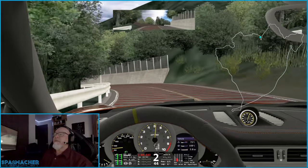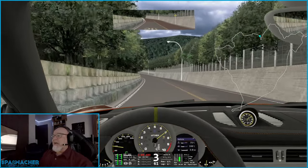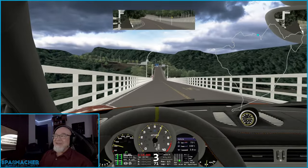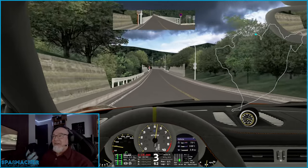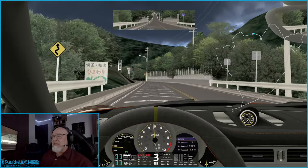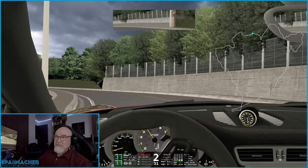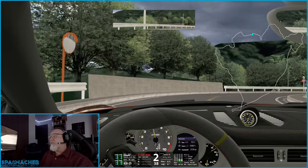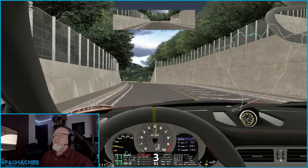A few videos back we were in Japan and saw these lines on the road, and someone in the comments answered my question about what they mean. While there's no standardized system, red typically means it's a high accident area. Green, if I remember correctly, indicates pedestrian traffic or high pedestrian traffic, so be cautious there. The other markings are just variations on a 'be careful' notation — slow down, that sort of thing.